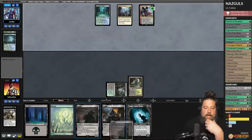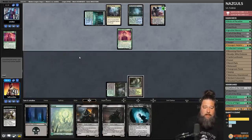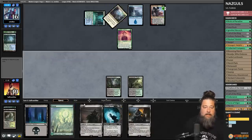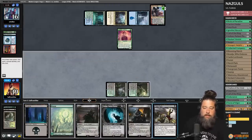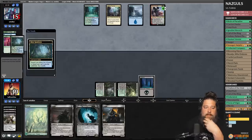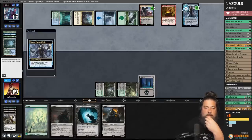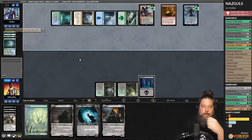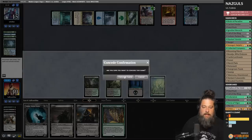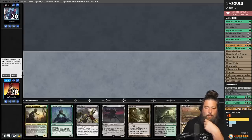Crack Misty Rainforest, get a Triome. Fatal Push the Halfling, play Overgrown Tomb. Opponent cycles fetches, gets Fires of Invention, Narset Parter of Veils, and gets a Time Warp. Yeah, this one is over. We draw a Collected Company but there's no winning from here. Our hand is horrible — mulligan. Slightly less horrible hand — we'll keep, putting Smeagol to the bottom.